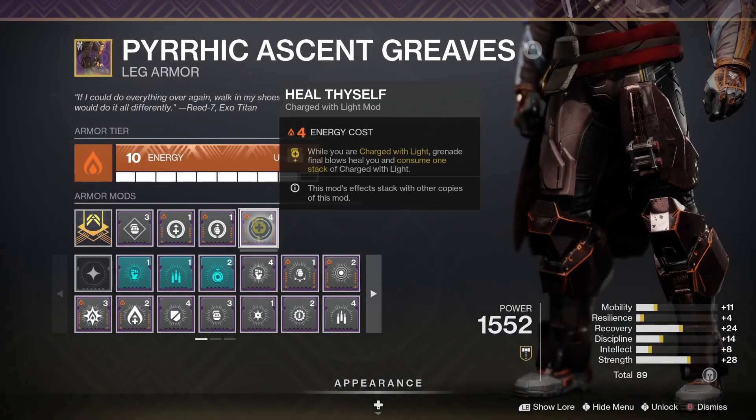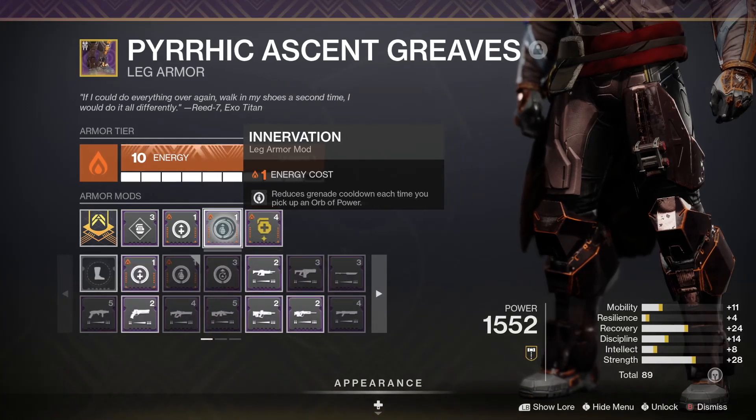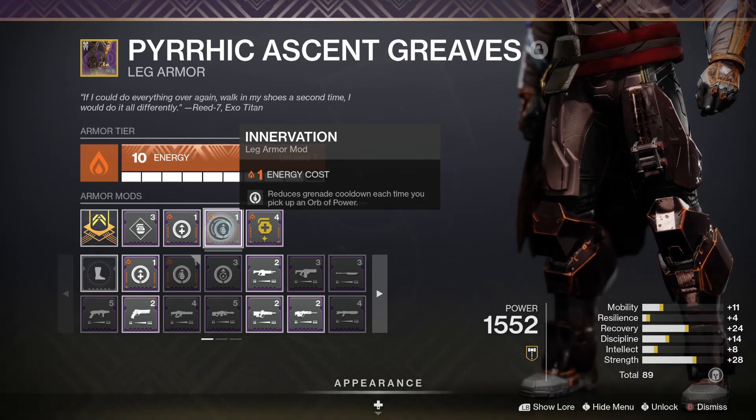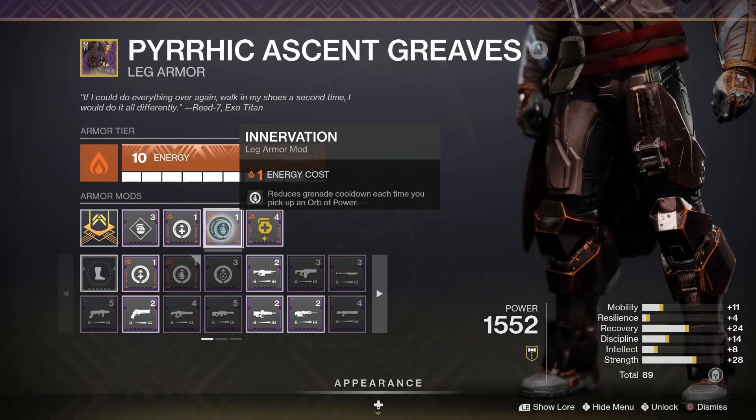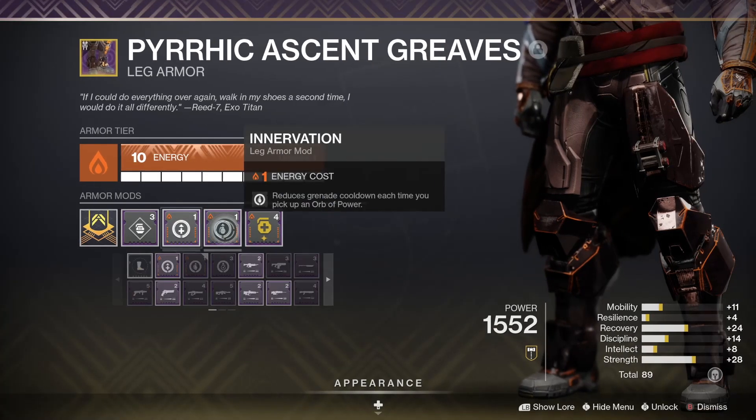The reason you want Charged with Light is for Heal Thyself: while Charged with Light, grenade final blows heal you and consume one stack of Charged with Light. Since you're throwing out a ton of grenades, this is a great way to get health back. Also run Innervation so picking up any orb of power reduces your grenade cooldown, and Recuperation so picking up orbs of power also restores health.